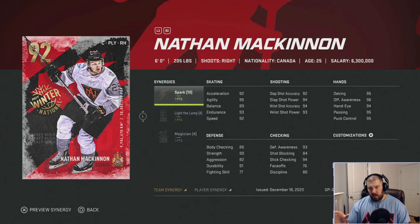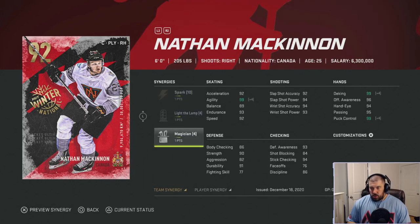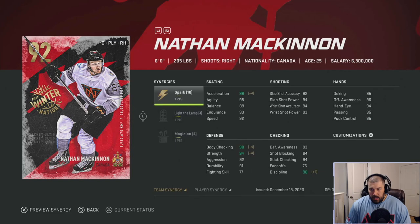MacKinnon's skating without synergy boosts: 92 acceleration, 95 agility, 89 balance, 93 endurance, 92 speed — great numbers, one of the best skaters in the NHL. Shooting: 92 slap shot accuracy, 94 slap shot power, 94 wrist shot accuracy, 93 wrist shot power. Hands: 95 deking, 96 offensive awareness, 94 hand eye, 95 passing, 95 puck control. Body checking 86, strength 90, 82 aggression. Checking: 93 defensive awareness, 84 shot blocking, 94 stick checking, 76 faceoffs, 86 discipline. Magician boosts agility, deking, and puck control to 99; Spark gives plus-four acceleration, body checking, strength, and discipline.